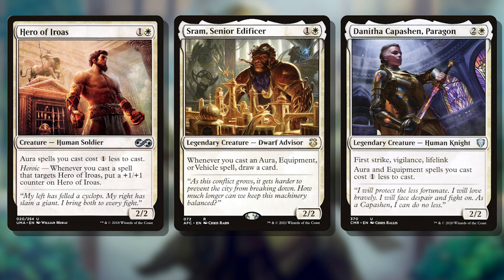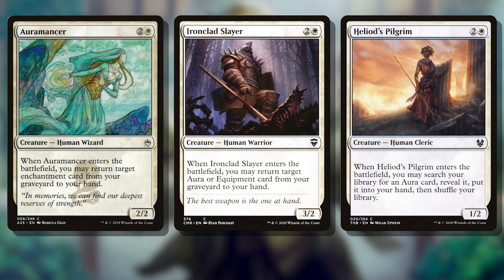Our creature base is actually pretty substantial for a Voltron deck. The reason for having over 20 creatures is that each creature helps the deck's gameplan, and despite having lower mana values, they result in long-term value. The majority of our creatures are Aura discount engines like Hero of Iroas, Sram Senior Edificer, or Danitha Capashen. These can help result in us casting 2-4 spells each turn as early as turn 3. Our creatures can also help us recur or tutor Auras too — Auramancer, Ironclad Slayer, and Heliod's Pilgrim, all despite being 3 mana, are some of our best late-game plays.